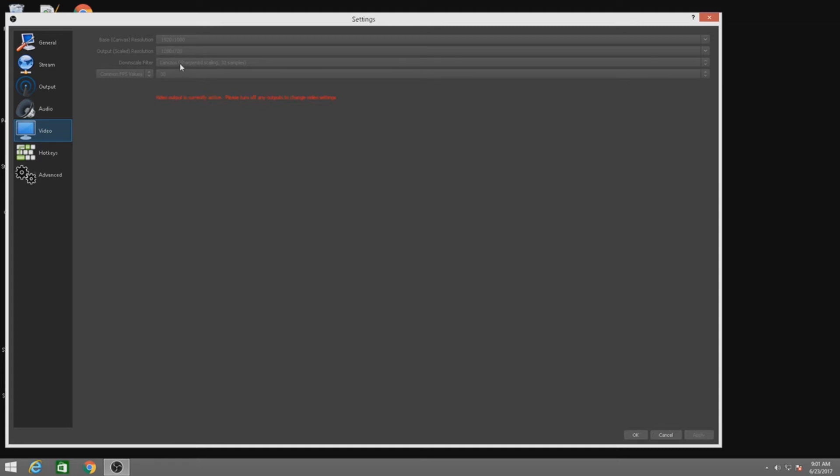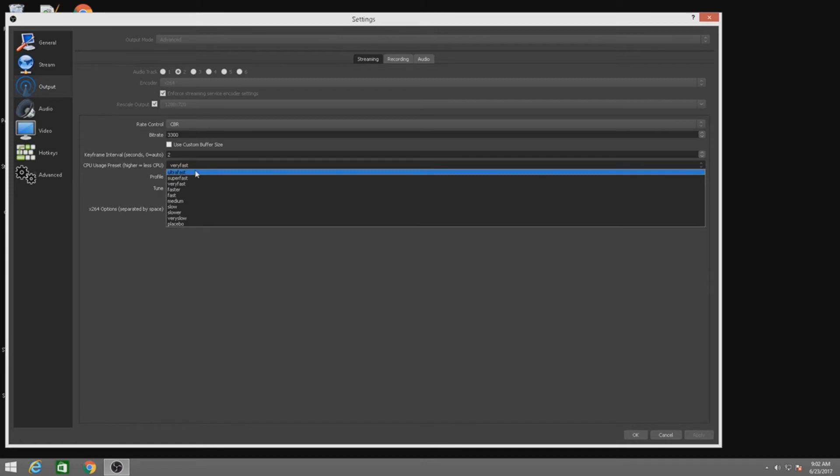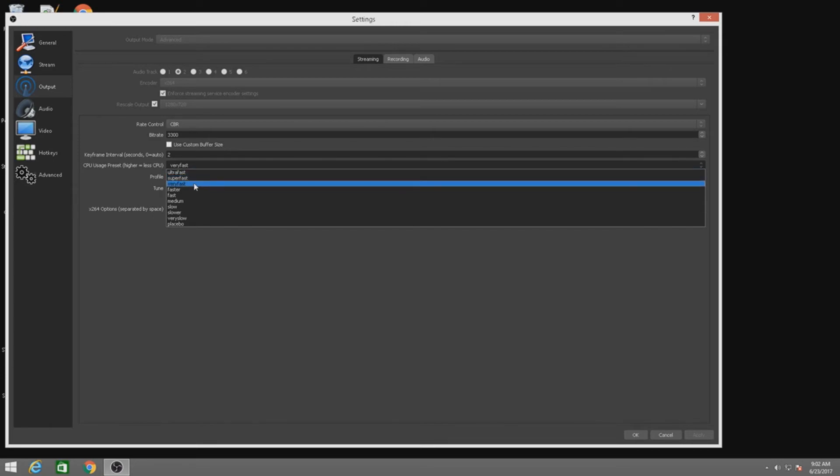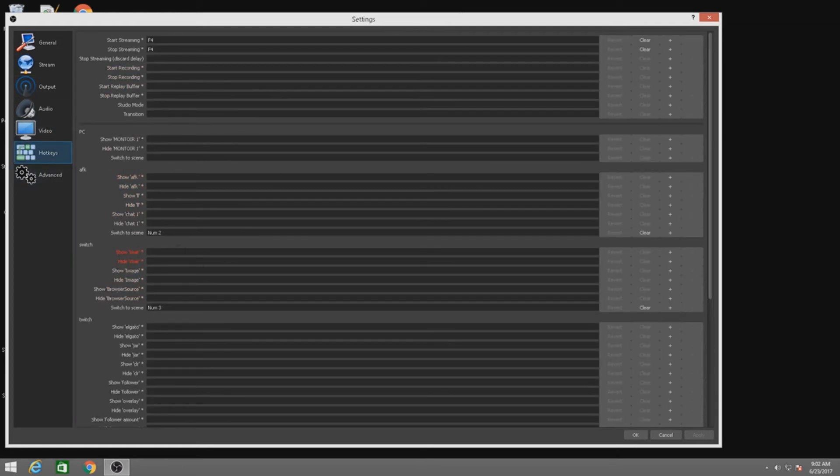For the downscale filter I have it at 32. If you click the dropdown you'll see 16 as an option — that will lower your PC usage, but when it downscales from 1920 by 1080 to 720 it will look a bit worse. At 32 you get the full downscale — it will render everything and look better. I stream at 30 FPS. You could stream at 60, but that uses a lot more CPU and you'd have to adjust your other settings, which means losing quality. I just leave it at 30.